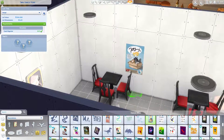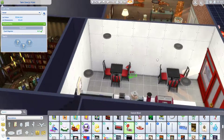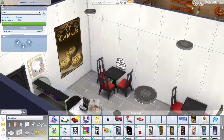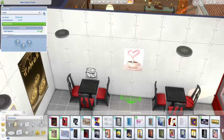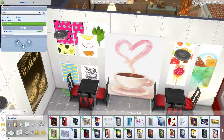I put a bunch of art on the walls and found a poster for the laundromat. I think I did that more with this build than any other — finding things that would look cute in other parts of the build. Those posters are from Cool Kitchen Stuff.